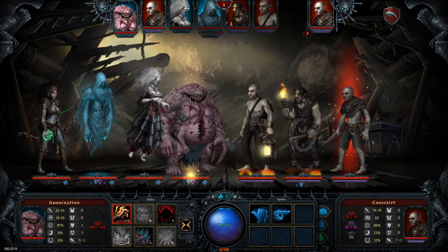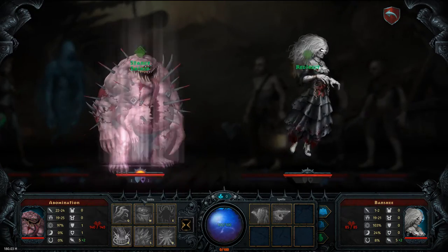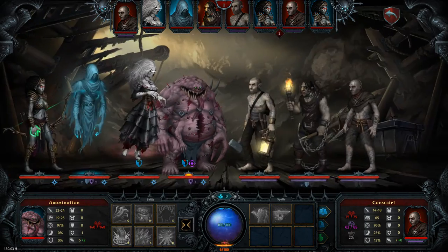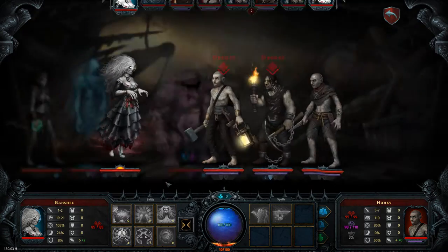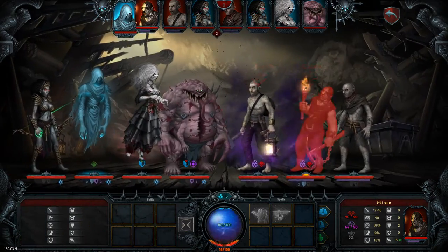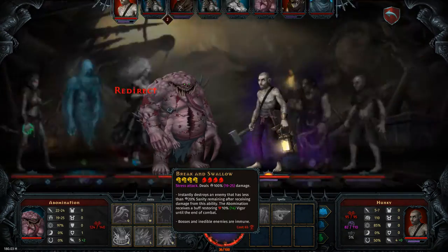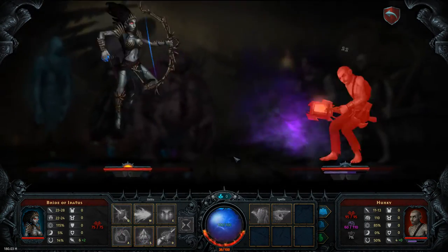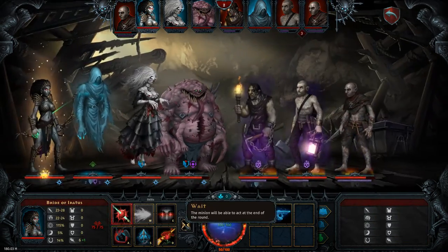We're going to wait here because this guy likes to go into a stance, and we're going to set ourselves up for that. We're going to use another ability we didn't talk about — the Shield — which redirects damage to the Abomination. And then he's got some Spikes that come out, which is pretty cool. As you can see, it's pretty effective. He didn't stance, so we'll just hit the guy with the stun.